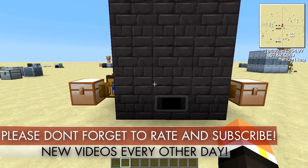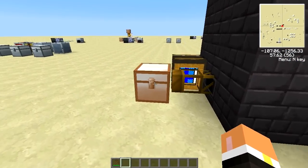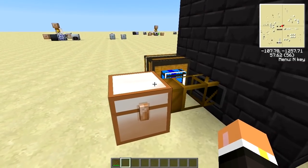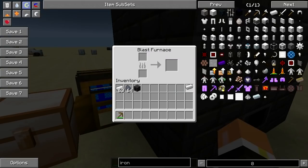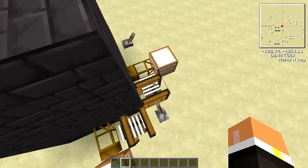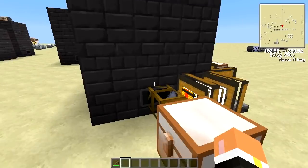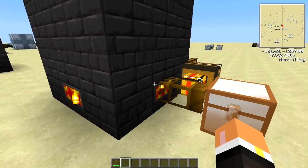To automate the blast furnace, it's kind of smart how it handles its inputs. If we throw some iron in here, as soon as it sucks it in, it's going to go into the top slot. You can see here the blast furnace already got a piece in there. If we come over here and throw some coal coke in, it's going to come into the bottom slot and start cooking.